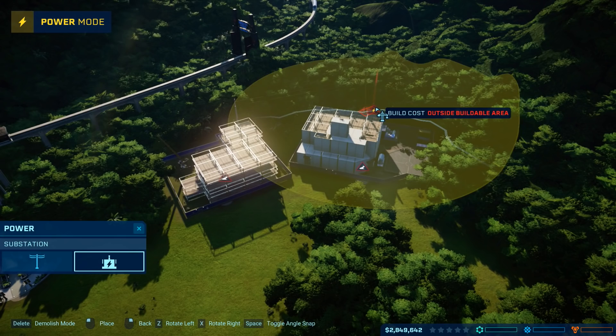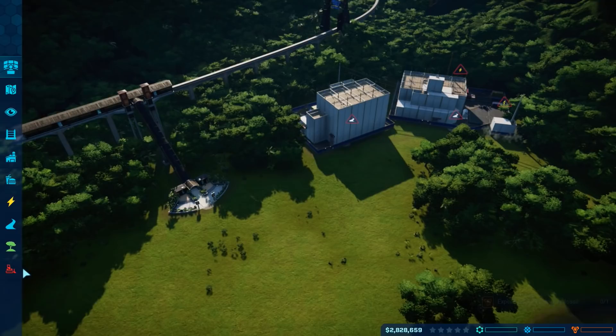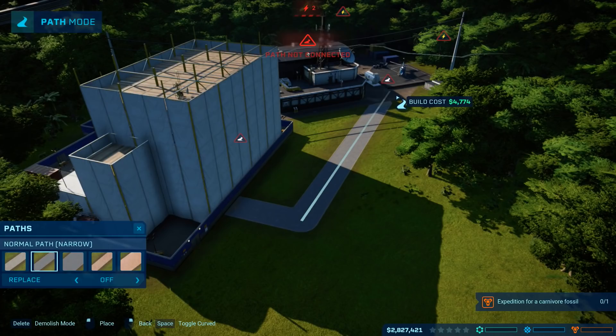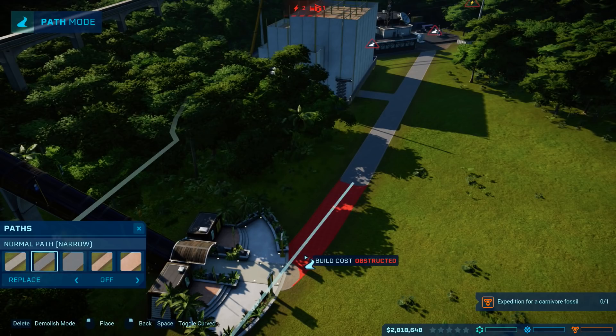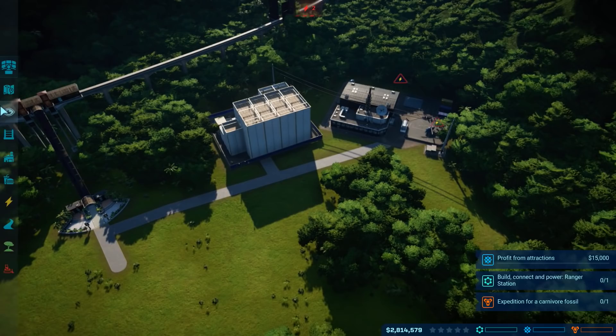I bloody well have not run out of power. The cheek of the bugger. Okay, so what I'm going to go for is I'm waiting for that to be up and running as quickly as possible. Once this is up and running I'm going to send out fossil teams straight away — I'm not wasting any time. I really want to complete this and do it properly, legit. I don't want to fail here. So as soon as that's up we should be golden.